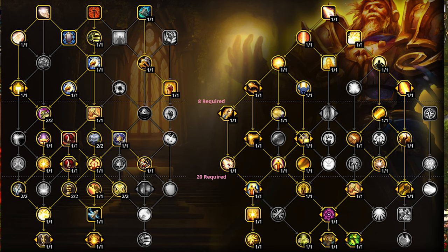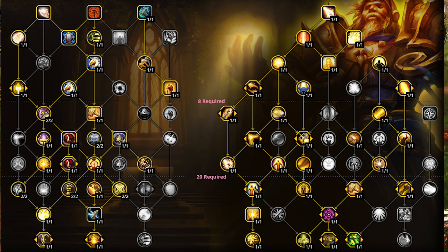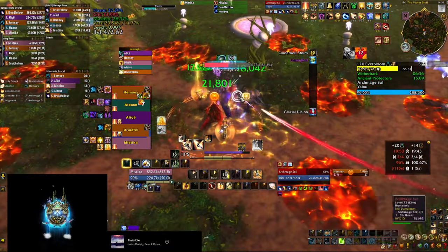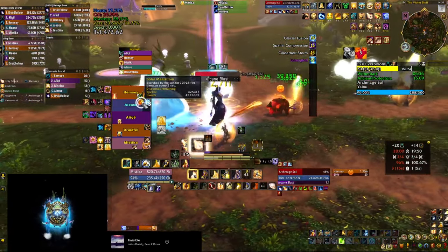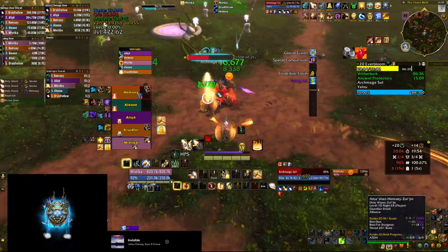I forgot to mention Divine Protection, your personal defensive on a very short cooldown — use it aggressively, especially paired with Blessing of Sacrifice. Keep an eye on my channel for more guides and extra videos on Blessing of Summer usage, Divine Toll with Daybreak, using the different Paladin beacons, and more. If you have any questions or feedback, let me know in the comments below. Have fun Holy Shocking in your keys, and I'll see you in the next video. Until then, bye bye and take care.